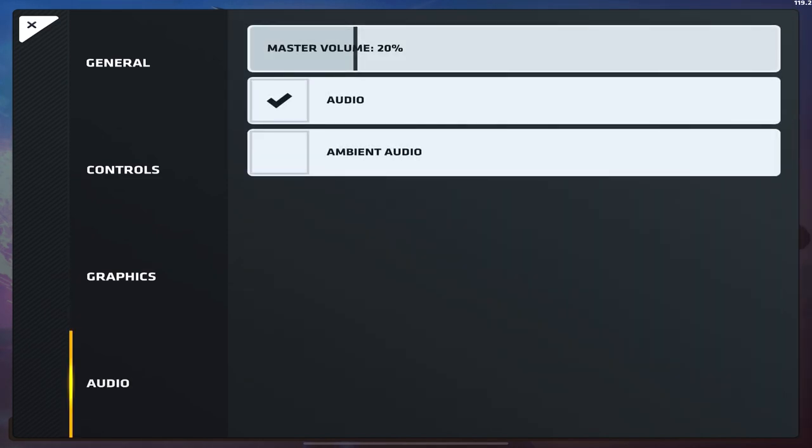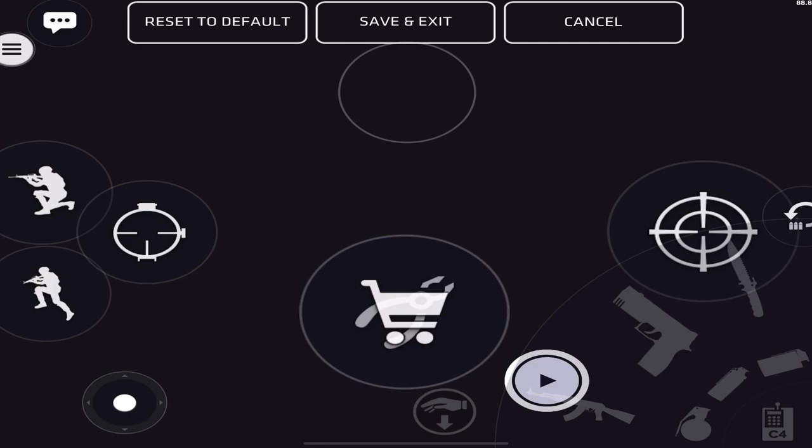As you can see from my HUD and hand cam, I play with four fingers. My left index finger handles three actions: scoping in, crouching, and jumping. For jumping, that button is significantly lower, so I have to curl my index finger almost all the way. For the scope button, I bend my finger halfway and press the screen. I like to designate those three actions to a separate finger for quicker inputs.